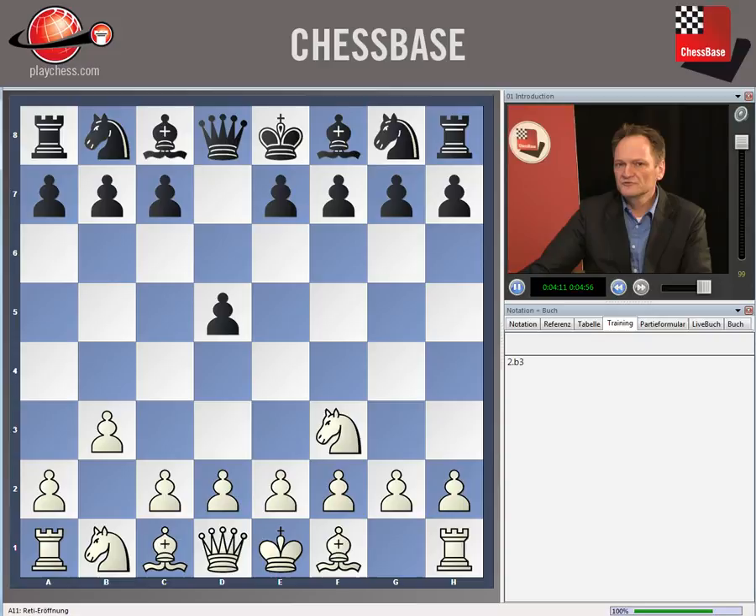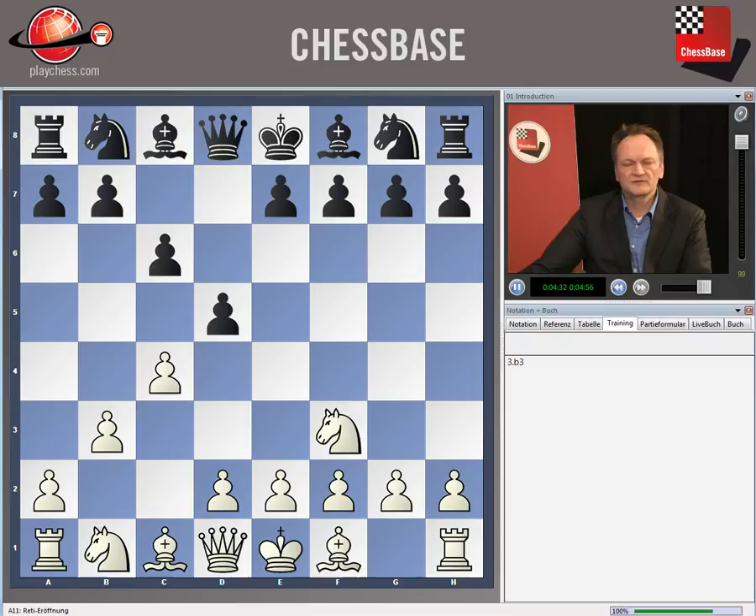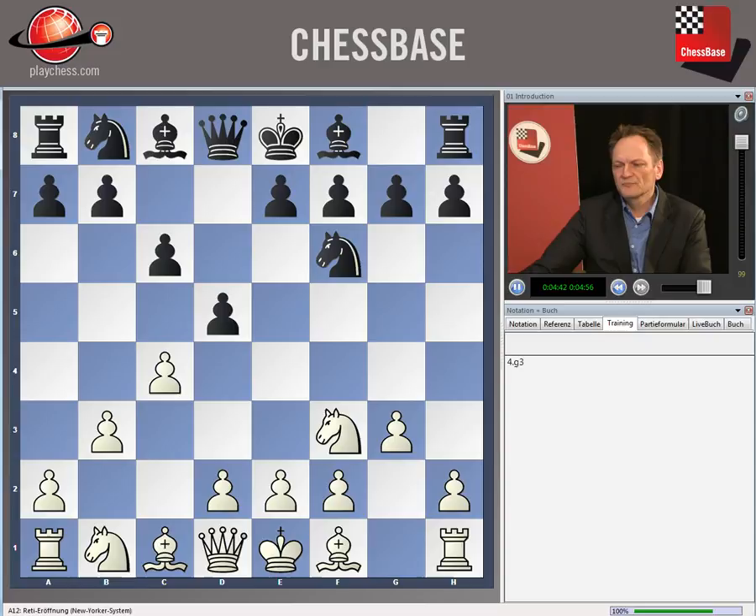I hope you can use that explanation in the last video to get better results. Of course, it's also possible for white to play c4. We answer that with c6. If then b3, I suggest straight away to play knight f6, because white no longer has queen b3 or queen a4. Then after g3, I suggest both bishop g4 but also bishop f5. This is what this video is about, and I wish you good luck with black against the Reti.